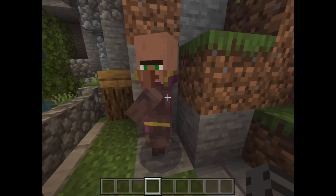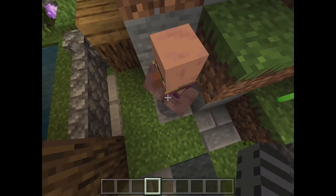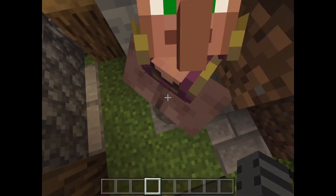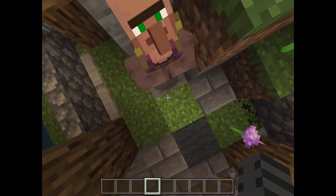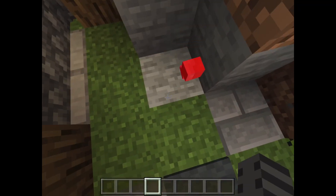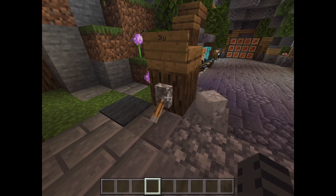Particles are basically the effects that show when you hit something. You can crit the villager here and it will show the particles when you're hitting it, but you would have to crit it. That's unfortunate, but hey, it is what it is.